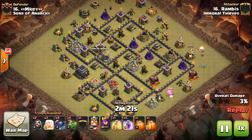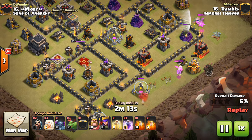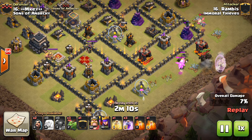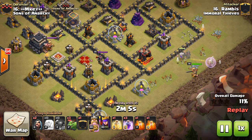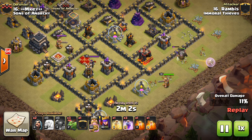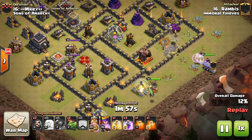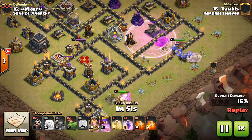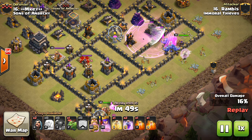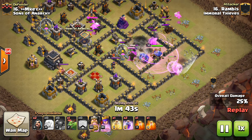Starting off with this attack on base 16 — a very high level base, pretty much everything maxed out for Town Hall 9. This guy put a lot of his air traps on the outside of the base. We saw two Baby Dragons go down already and one of those Healers as well. It looks like he had all his Seeking Air Mines on that one side of the base. The King drops down — gotta be careful, the King can walk, and he will on this attack. But the Bowlers are going in and the Queen's going in, so that's good. The PEKKAs do have to deal with the Skeleton Traps a bit, but they can still move pretty quickly, especially with the Bowlers and Queen behind them.